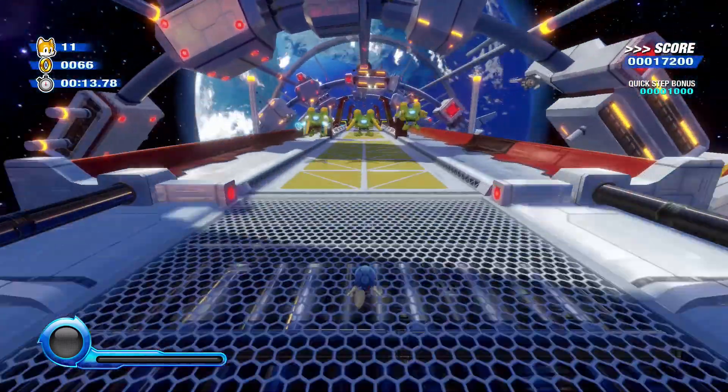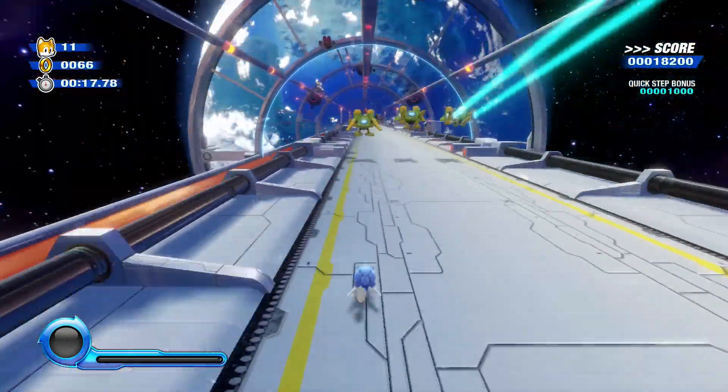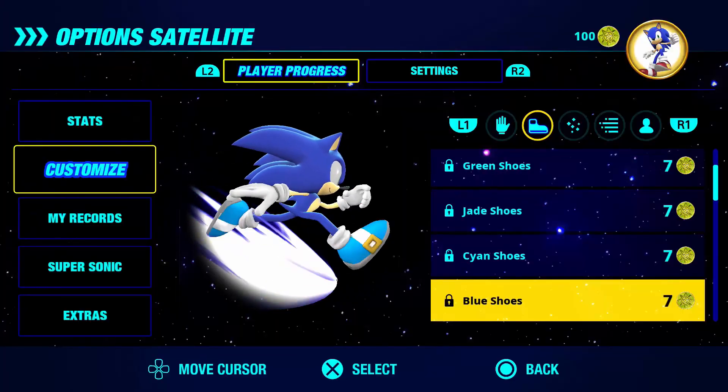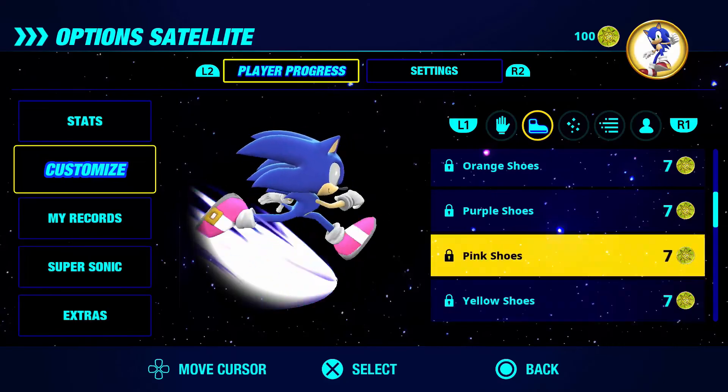I wish there was an option to keep the old life system as a way to increase the difficulty, or just to keep the lives how they were before. The remaster also added a feature where the player can customize Sonic's look — you can change his gloves and shoes to a variety of colors.